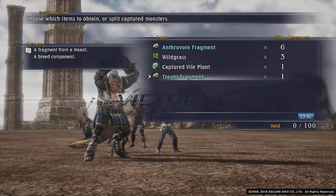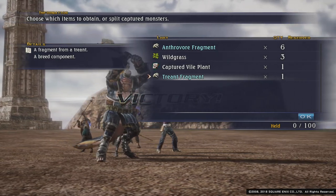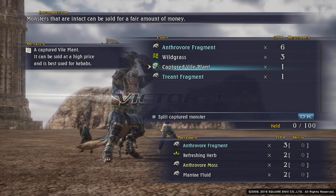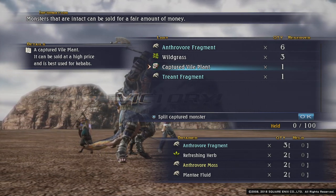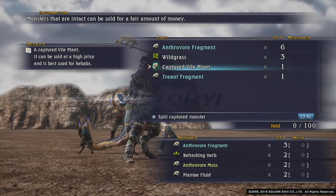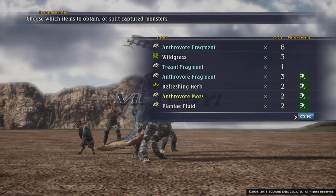We've got one treant fragment — we wanted two. We got the plant eye fluid, so we're missing one treant fragment. But we can get that somewhere else, that's not a problem.